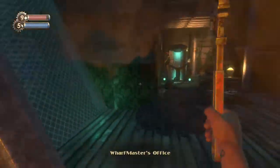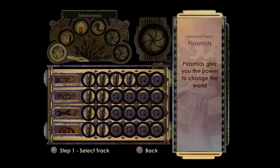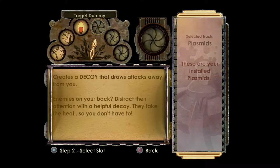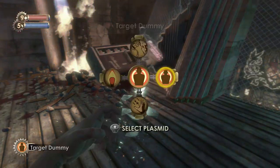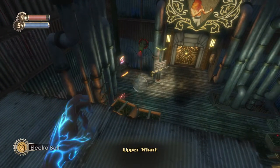I'm going to go to the gene bank here and swap out Hypnotize Big Daddy with the Decoy plasmid — the Target Dummy — so I can show you how that works. Because I can actually make a copy of myself. Not that we need that right now, since I'm just going to shoot that guy.